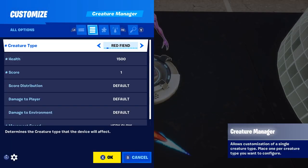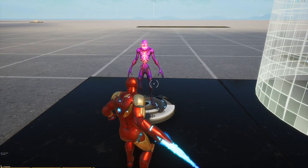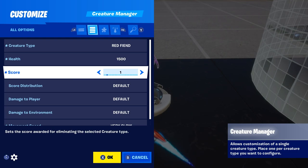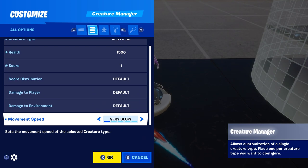Starting with the creature manager — I like to choose zombies that are really bright, like the gold one or the red fiend, something really visible, just so it gives people an easier time to aim train. In terms of health, you can set this to whatever you want; I usually set it to either 1,000 or 1,500 depending on how long your scenario is going to go for. The score is set to one, and everything else is set to default.